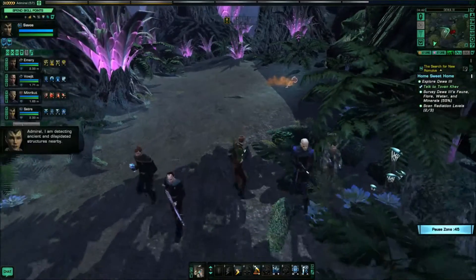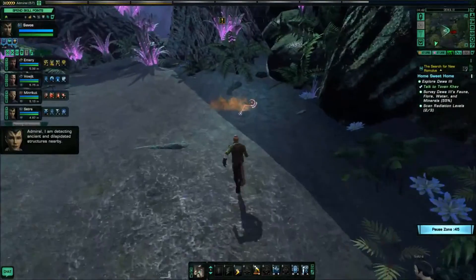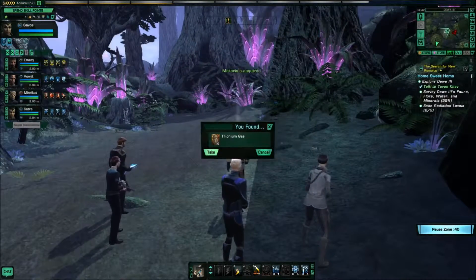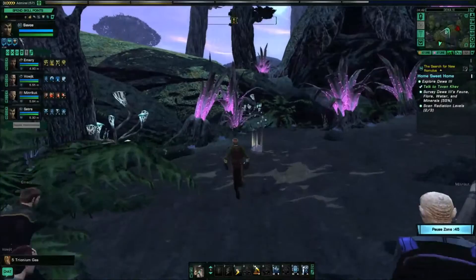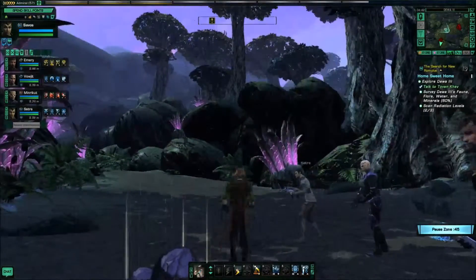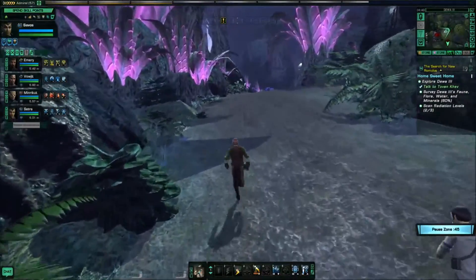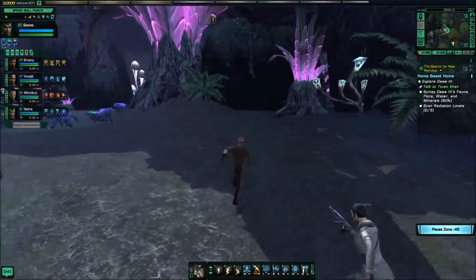I am detecting ancient and dilapidated structures nearby. For a second, I thought I saw something pop up — probably nothing important. Scan the triodium gas, see if it helps out. Five triodium gas. Hello, rocks — keep gathering mineral samples. This place apparently used to be irradiated as all get-out, but nowadays it's much nicer. The combination of the water, the lead in the rocks, and the animals that absorbed radiation somehow improved things. Not sure how that works, but I'm not gonna argue with it.